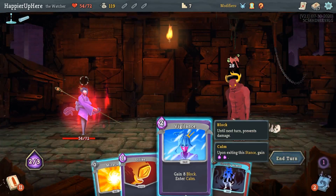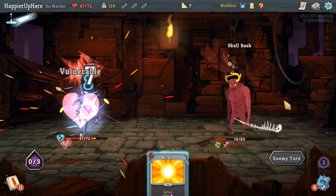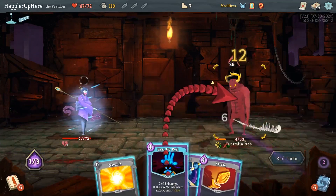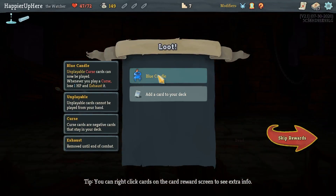Actually it would have been enough - I had Tungsten Rod, I could have been fully defended there. Let me see if that'll be enough overall - still wouldn't have been enough, so I think I made the right decision. 16 seems very doable. Strike, Strike, and Fear No Evil. We got Blue Candle - unplayable curse cards cannot be played; whenever you play a curse, lose one HP and exhaust it.